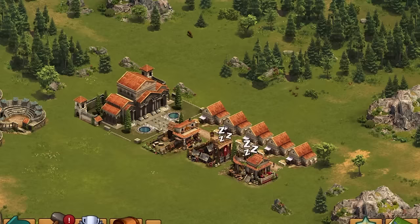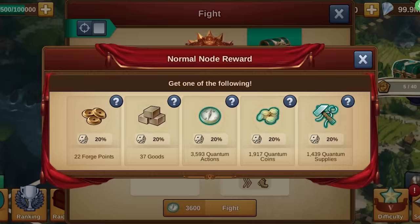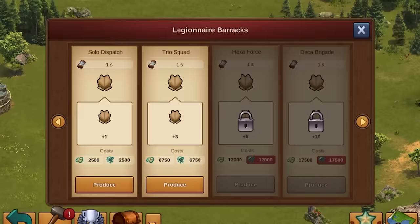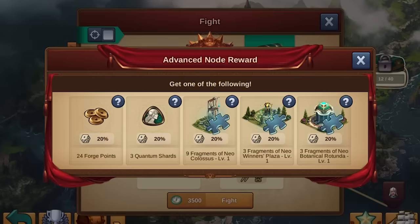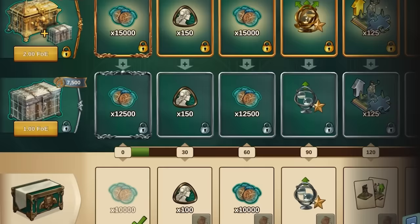To play Quantum Incursions, you need to be familiar with the following currency and resource types. Quantum coins and supplies are produced in the Quantum settlement and get invested back into goods and units production. You also have a chance to win these resources for successful actions on the map. Quantum goods and units are required to complete nodes on the Quantum map. Quantum shards are the main currency of the feature.